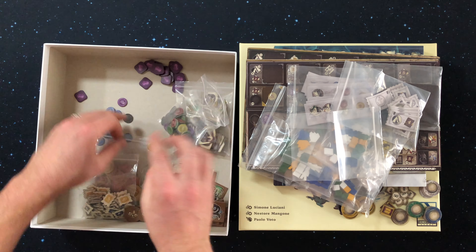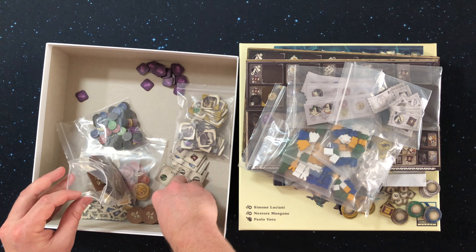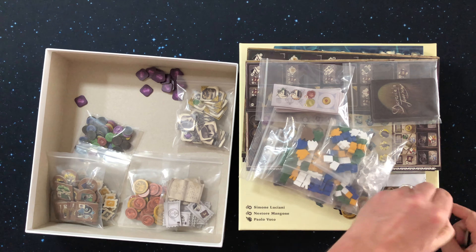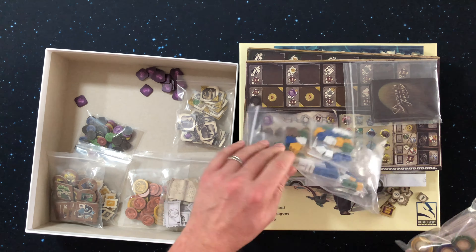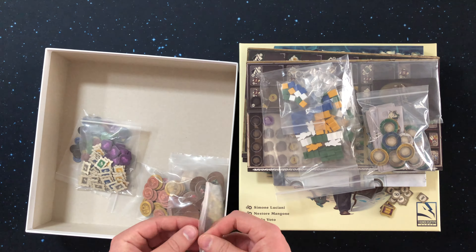We've talked about some short term objectives, but personal objectives and crew cards will definitely need a bit more thought and time to be completed during the game. Each objective tile and crew card has specific requirements listed on them. Players will fulfill any objective tile or crew card in their personal area at any point during their turn or during the reward phase, as long as the listed requirements are met.